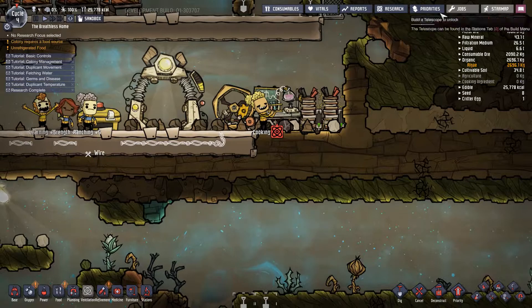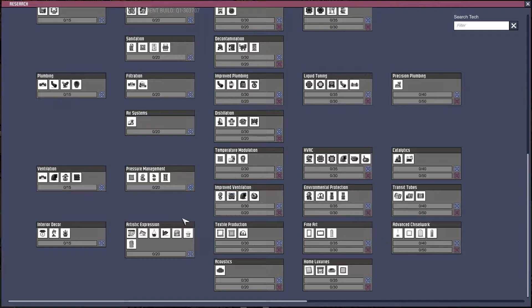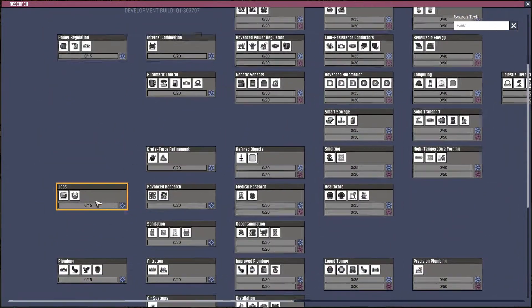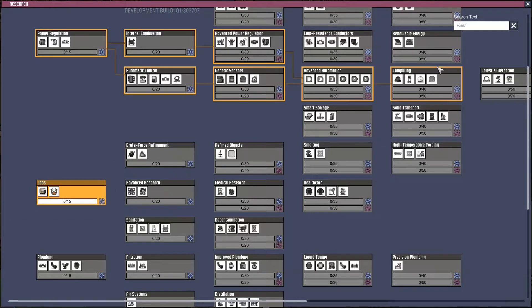Research is almost done. Before we do anything else we'll go back into the tech tree. The second thing I recommend is the jobs board. This will let each of your duplicants have a specialization, and with that specialization they'll be able to level up — from an apprentice to a regular worker to in theory a master builder or master chef or whatever. So yeah, the jobs board is really the second one I recommend grabbing.